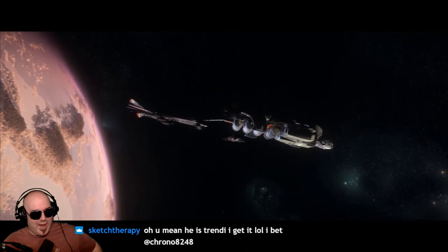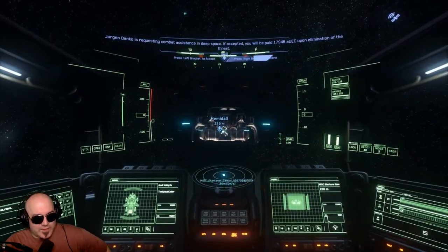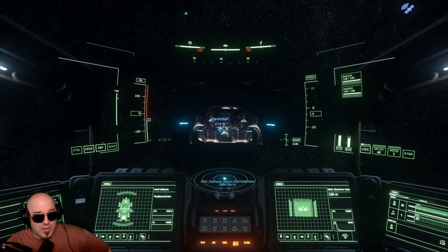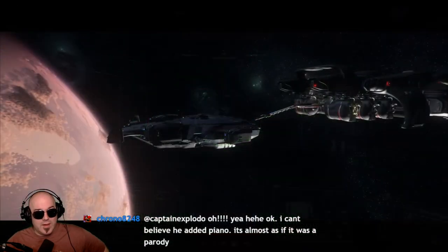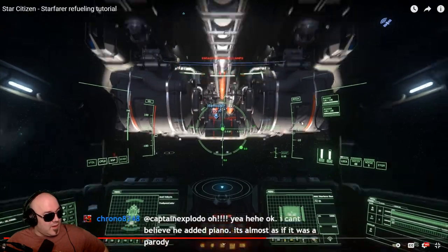Now let's take a look from the perspective of the ship being refueled. First, you have to target the Starfarer and then press N to request docking. Once your request is approved by the pilot, the docking HUD will appear. Now you can either dock manually or hold N for automatic docking. Manual docking can be faster, but automatic docking seems to work reliably every time.